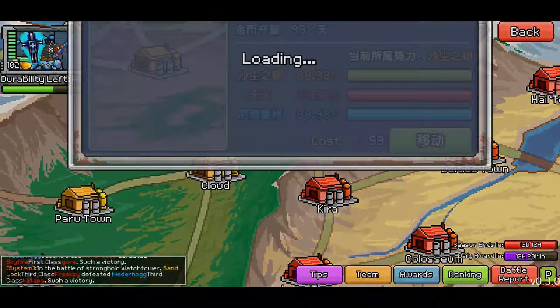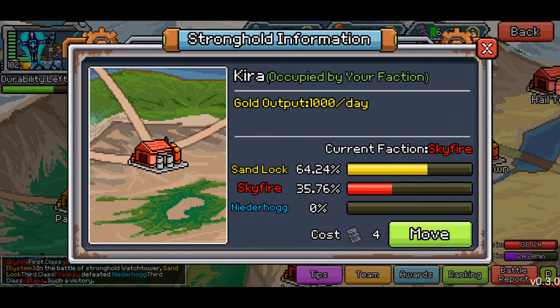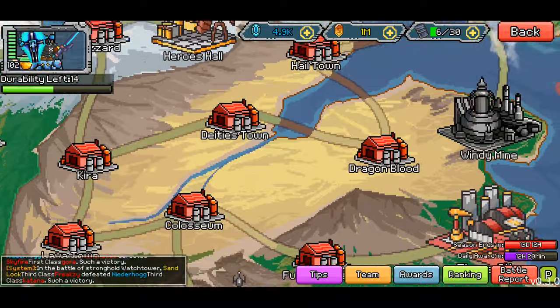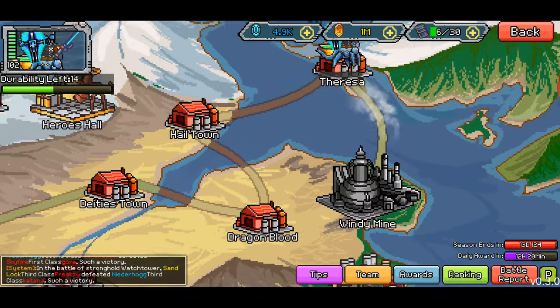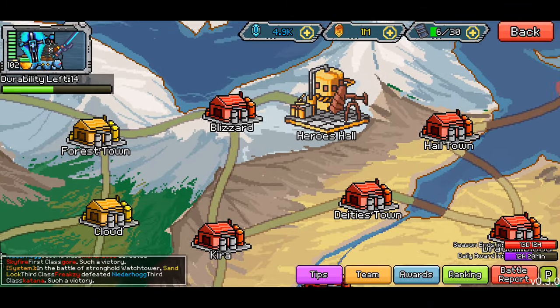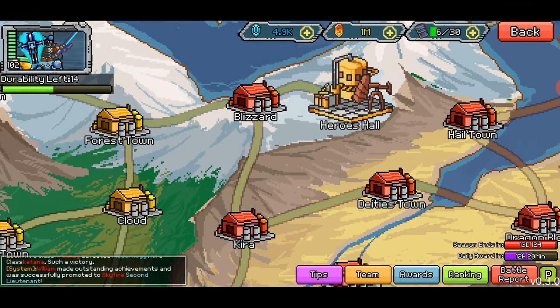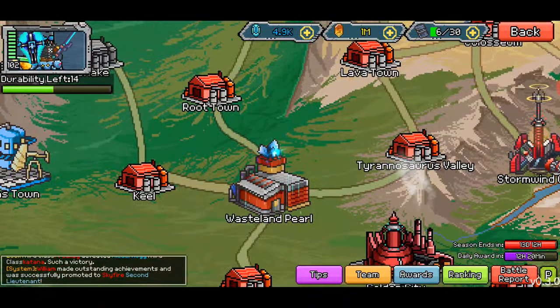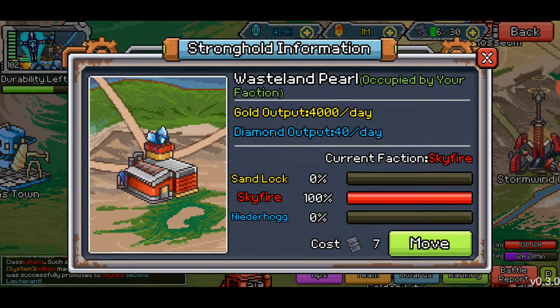If they don't get any points from it, that's what I'm assuming. As long as we keep this — which we apparently need to go defeat — if Sand Lock gets this to 80% then we would lose it, and if we lose this connection, that's the only connection keeping all this top stuff. So my plan is to take Windy Mine, then move over here to Kira or Blizzard, and just try to stave it off. I'll probably go to Blizzard so I can try to capture Heroes Hall and just stay there for the remainder of the two weeks. I see gems here — 40 gems per day!